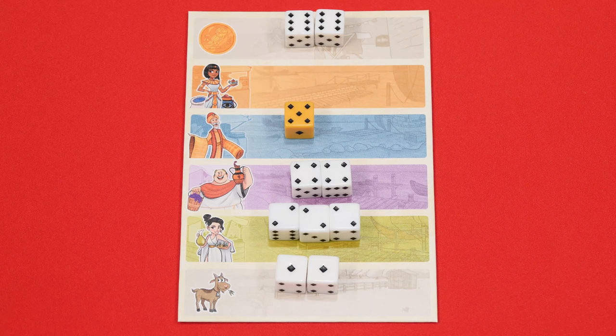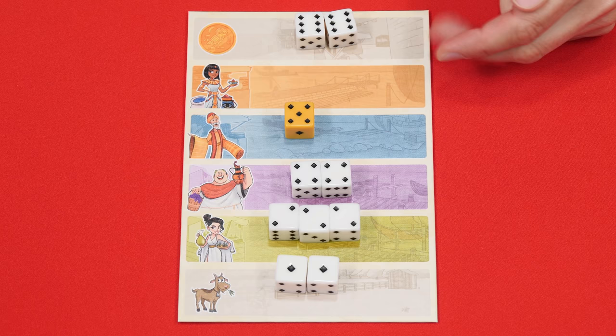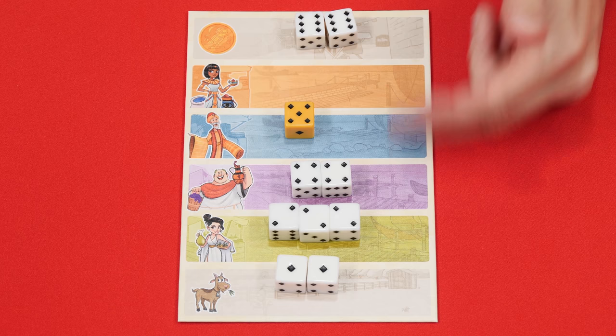With the dice rolled and sorted, the first player now chooses any row on the board that has dice, collects them, and resolves that row's action. Let's take a moment and see how each of these actions work. I will be moving the dice around and changing the values to suit my examples, although of course in an actual game you would not be able to do that.